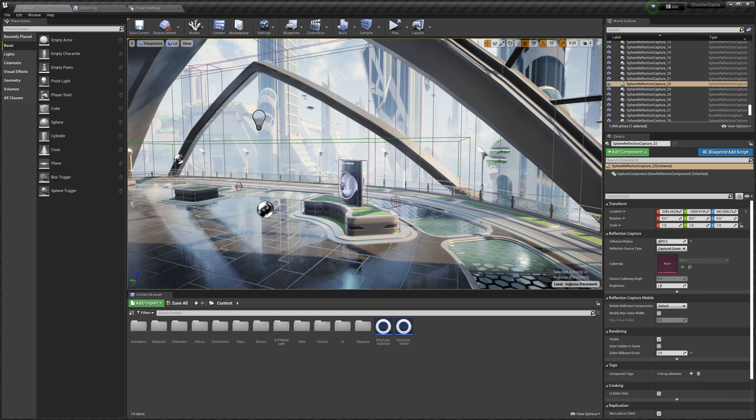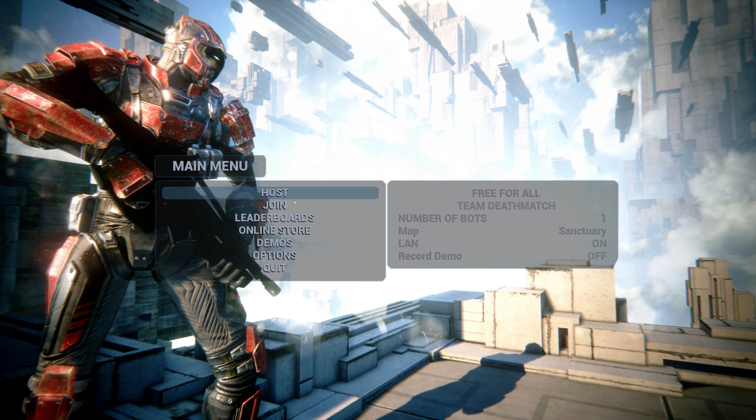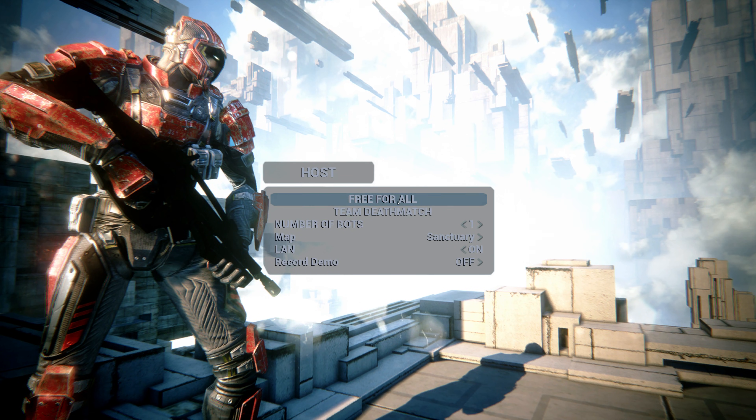So if we go ahead and play test this — I actually have the demo packaged over here. Here's the main menu. You can see the host menu has different settings: we have free for all and team deathmatch, you can change the number of bots, and you can change the map as well. We have Sanctuary and High Rise — we're going to check out High Rise. Let's go ahead and host this.